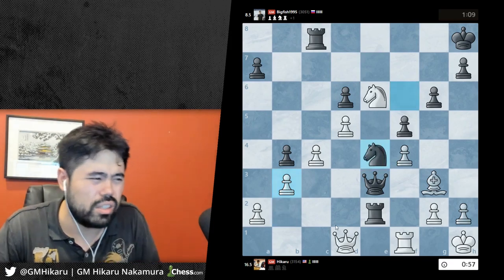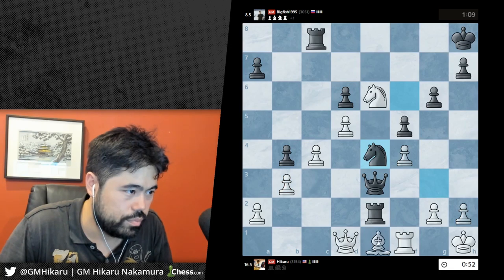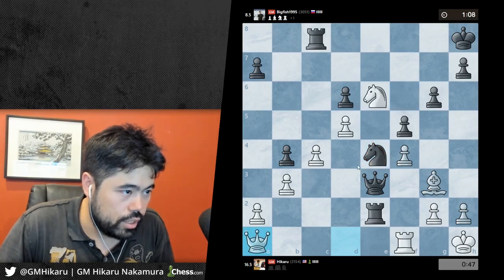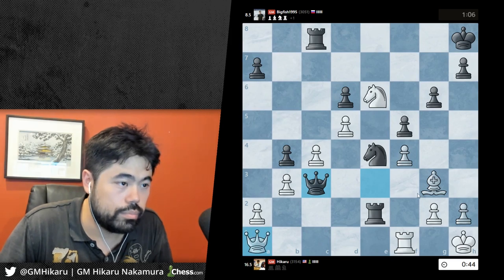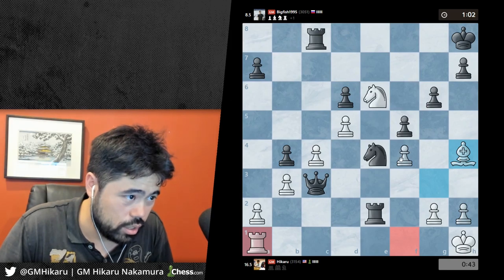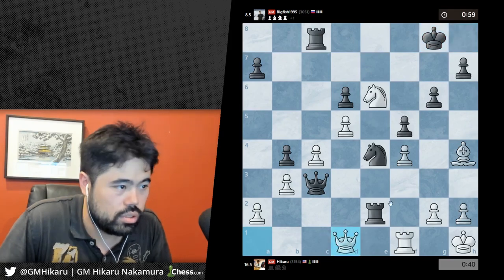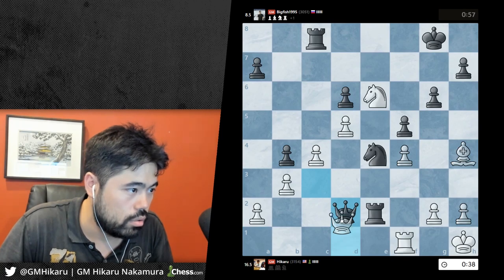Maybe rook f3, queen d2 - this could be something. But he's got g4, I just said g4. Let's make a check. Bishop h4 - okay, I should just keep playing but I'm again way too slow, down on the clock. Probably gonna end up in trouble again unless I find some magic. Let's play rook a2 - I'm just playing terribly.